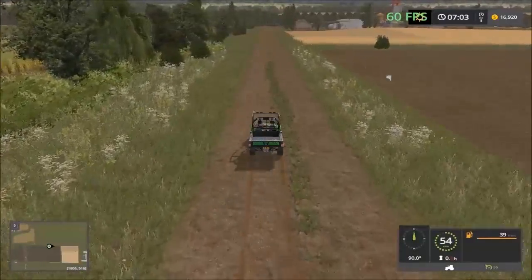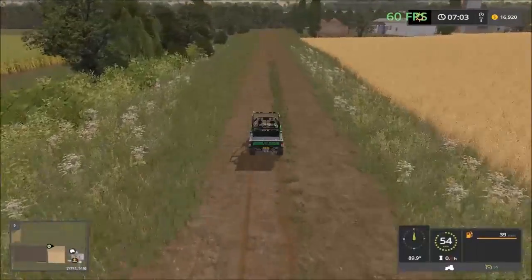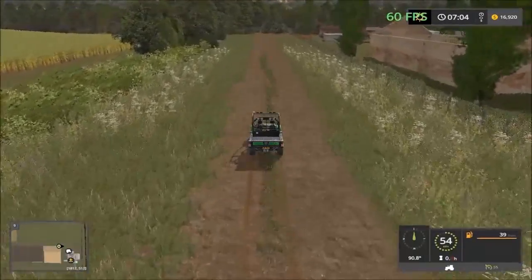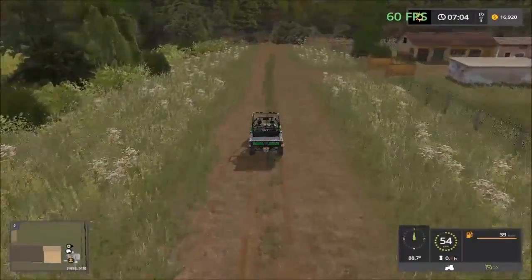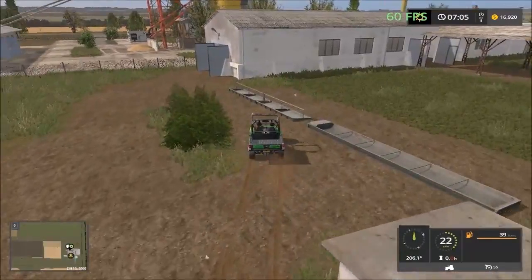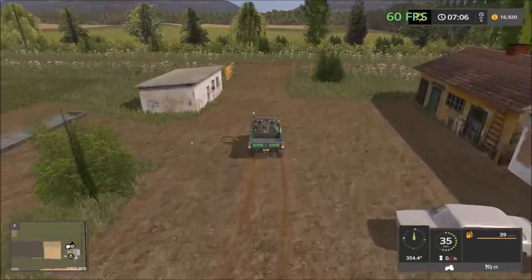We have to get back on the main road to visit the sell point over there. Here at the sheep facility we come to take care of the sheep. There are troughs here and the sell point is on the opposite side. There's a gate that takes us in, so we can't drive through from here and have to head back the way we came.